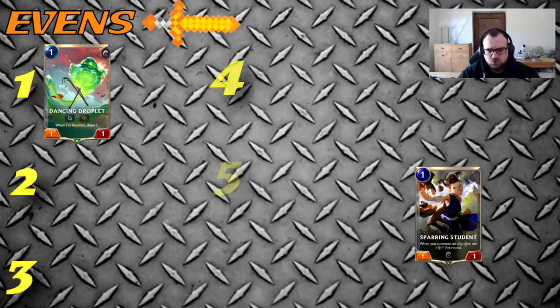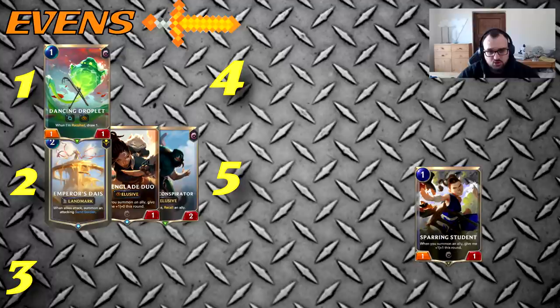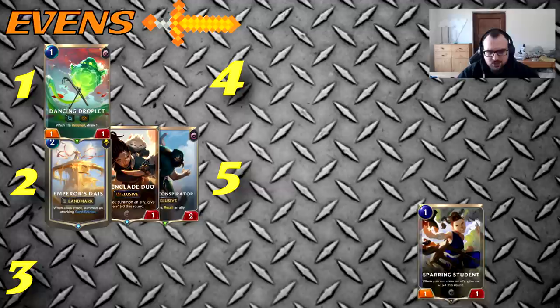On even attack token in this matchup, turn one you're looking for only Droplet — Student is not ideal. If going even I mulligan away Student because it doesn't do much in the matchup. I keep Dune Keeper if I already have Azir. Droplet is the only reasonable one-drop because it lets you open attack on turn two alongside Diaz or Duo, or play Conspirator on it to cycle a Decap. You don't want to open attack with Student on turn two — it gets chump blocked and Student doesn't trade with anything.